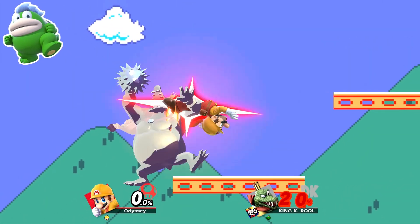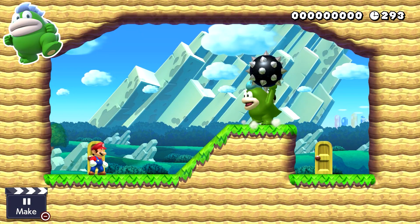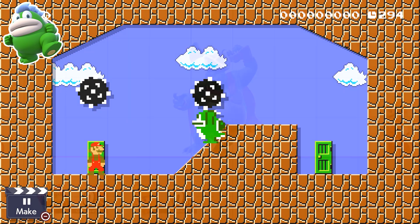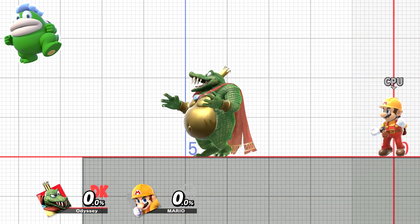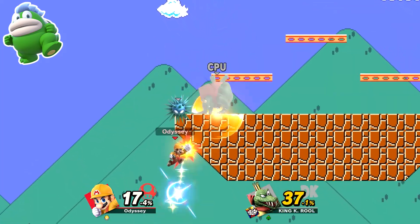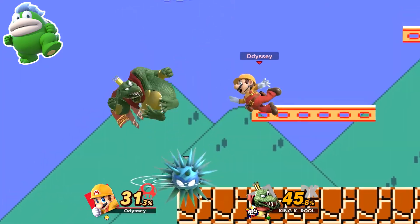Spike will be represented by K. Rool spamming neutral special. While the spike balls follow gravity in Mario U and Mario World, in the first two game styles they'll actually just float, so the cannonball from K. Rool actually fits as a spike ball. Just in case, K. Rool will also spawn with a Unira item. The stage would be the Battlefield Mario 3 variant of the Mario Maker stage, and this would be a novice.